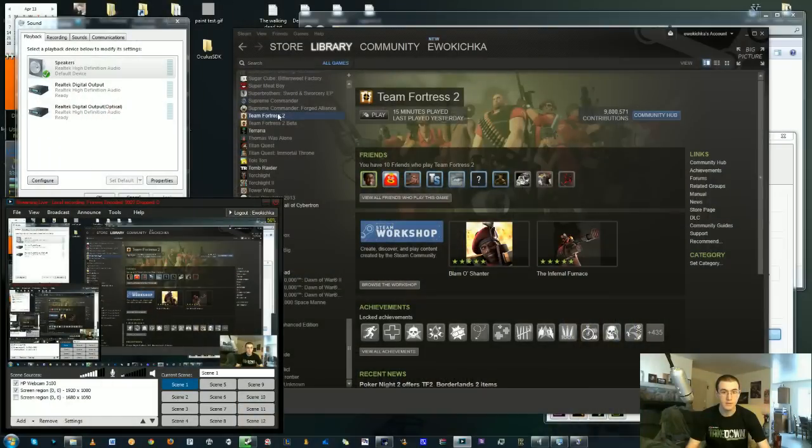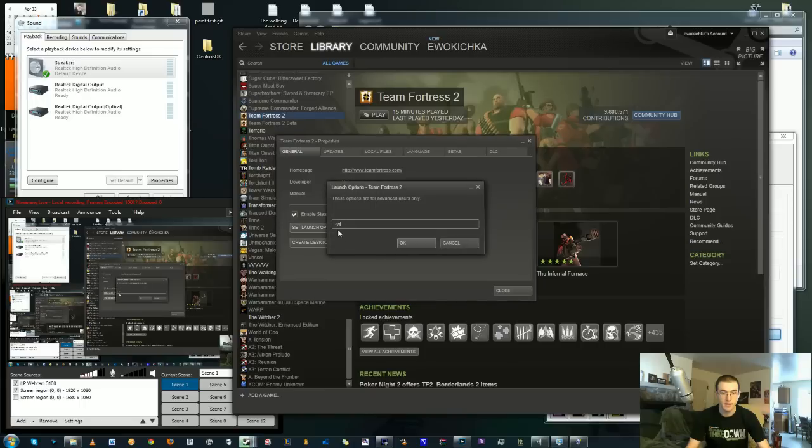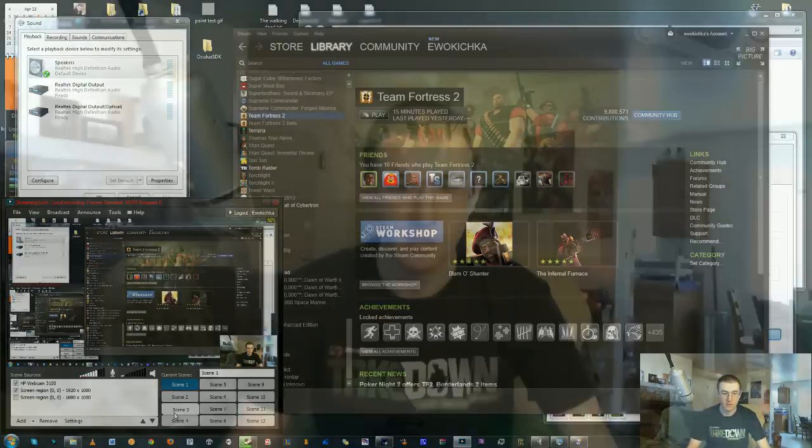The way you do this, if you don't know: you right-click on Team Fortress 2, go down to Properties, see Set Launch Options, click on that, and you do dash VR. That's it. Click OK, click Close. Let's see if it works. By the way, have you guys missed me while this is loading? I've been gone for a while — I am working on a secret project that doesn't involve this.